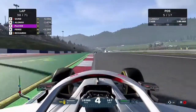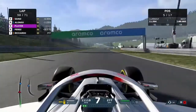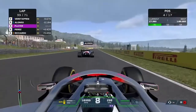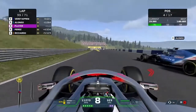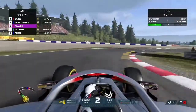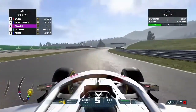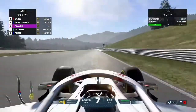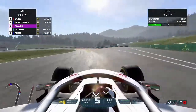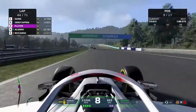We continue to push on, just trying to run the fastest race we can. We're in 5th position, with Fernando Alonso up the road. We go for a move around the outside into turn 4 — give me some space, thank you — and we get the move done, moving up into 3rd position. With more cars making pit stops throughout the race we keep moving forwards.